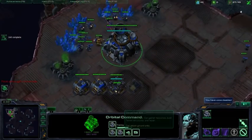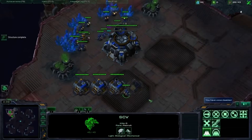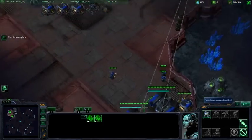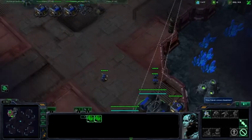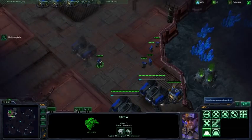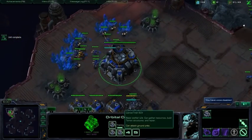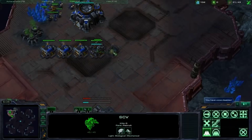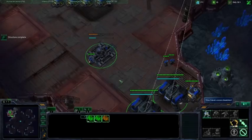Now we go back to SCVs — we're back to three. We go to supply depots, and we're back up to two. Now we look at our military: it's still queued up, so that means we have extra time. Are we broke? If not, make another barracks. So we just repeat that loop indefinitely: get up to three SCVs, get up to two supply depots, get up to two marines. And if we have extra money, make another barracks.